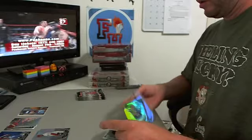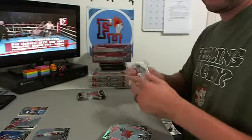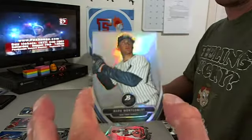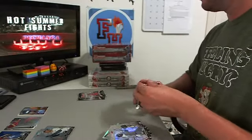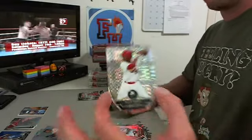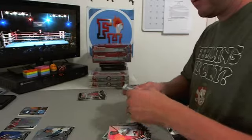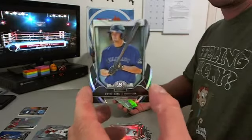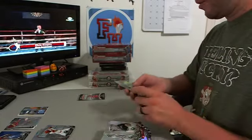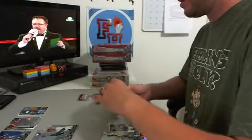Miguel Sano, top prospect Twins. Chrome Mark Montgomery, Yankees. X-Fractor Oscar Tavares, Cardinals. David Dahl die cut, Rockies, Green Refractor. Nick Franklin to $3.99, Green PMGs — amazing.